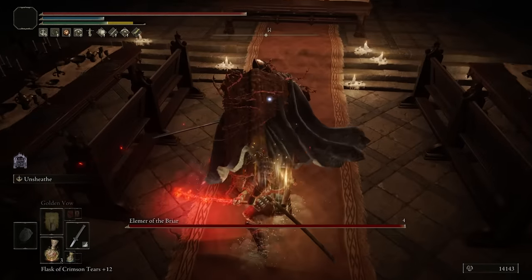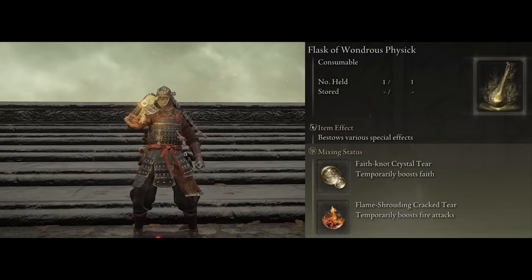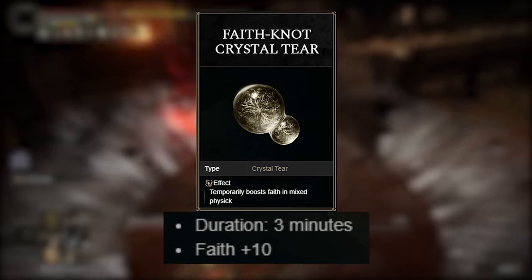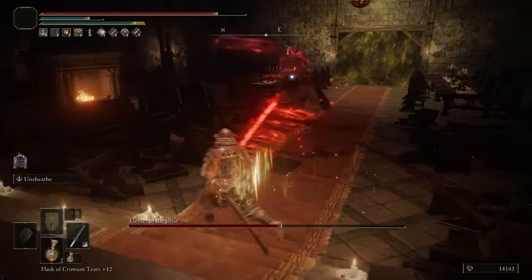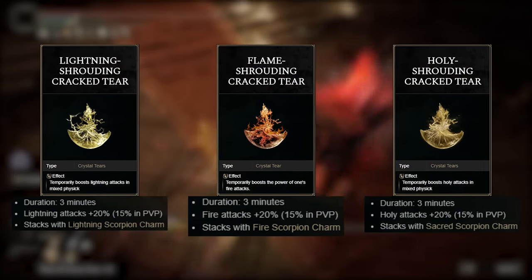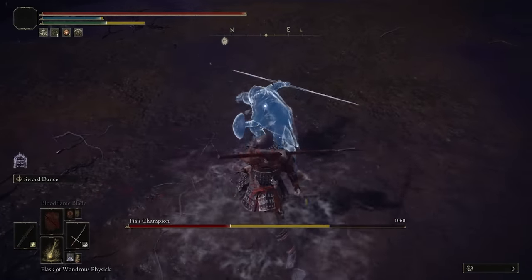Now that covers everything for the weapons in this build, so before I go over the minimum stats required and the armor I'm using, let's take a better look at the Flask of Wondrous Physic. The best two tears I found for us to use are the Faith Crystal Tear, which is going to increase our Faith by 10 levels for 3 minutes — in turn increasing our damage with our weapon buffs. Then the other is more determined on what kind of weapon buff you're going to be using more often, because we have the Lightning, Flame, and Holy Shrouding Tears that increase those damage types by 20% for 3 minutes as well. Just like the Scorpion Charms, you'll want to choose accordingly.